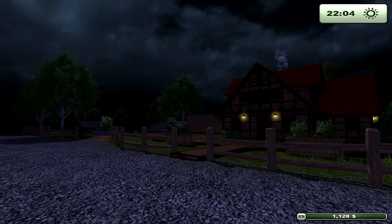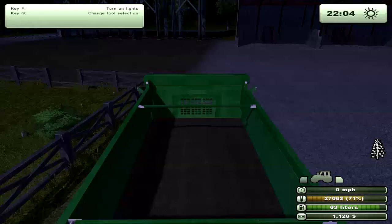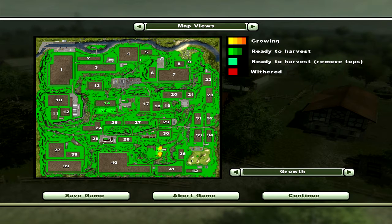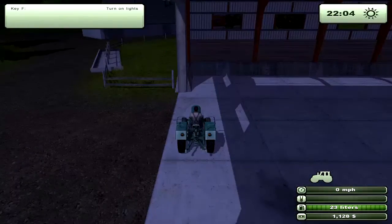Let's look at the map and how to get around. Push Tab to fast-travel between all your vehicles — you just jump around the entire map from vehicle to vehicle. Push Escape to open your menu and see two map views: one shows your fields and what's grown or growing. I have wheat and canola, and I only own the green fields. The vehicle screen lists all your vehicles; just click one to jump directly to it.